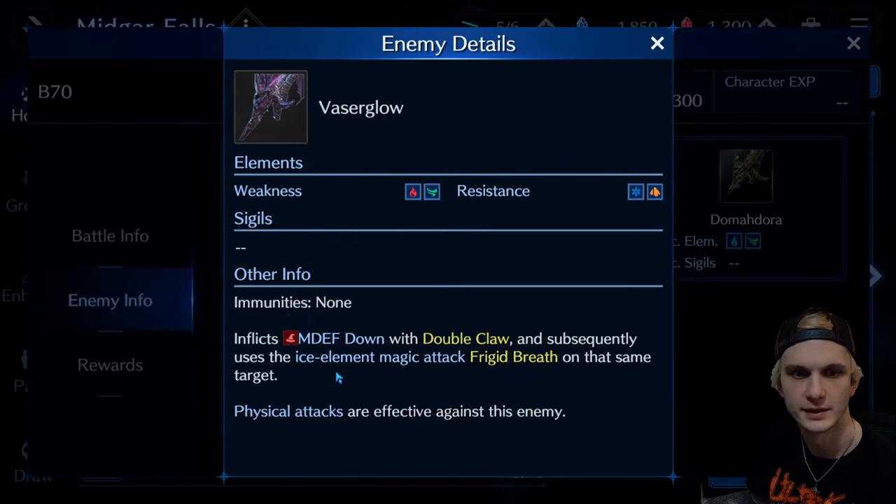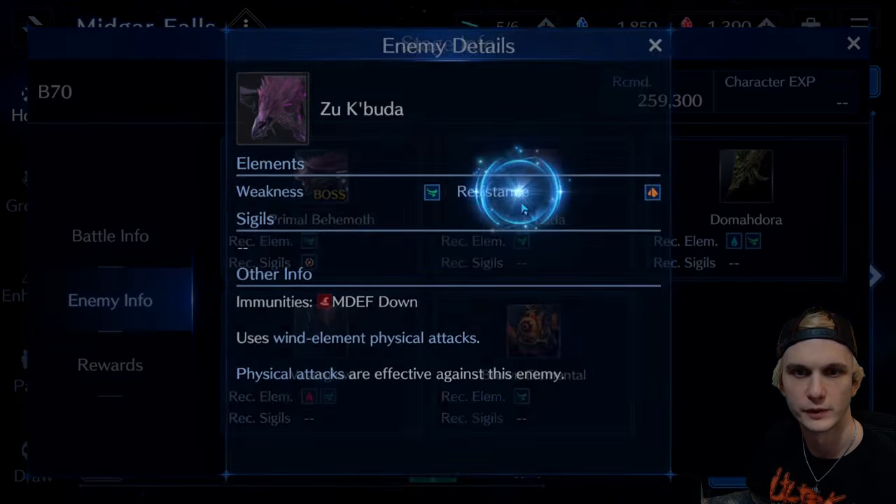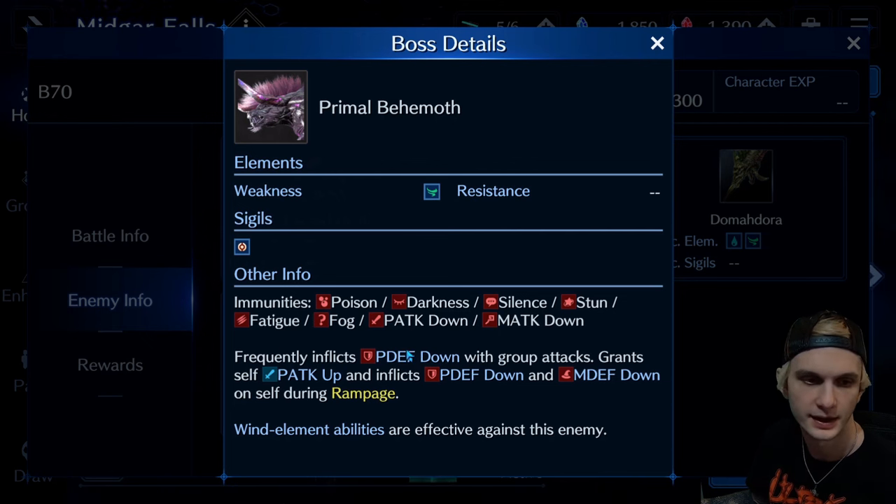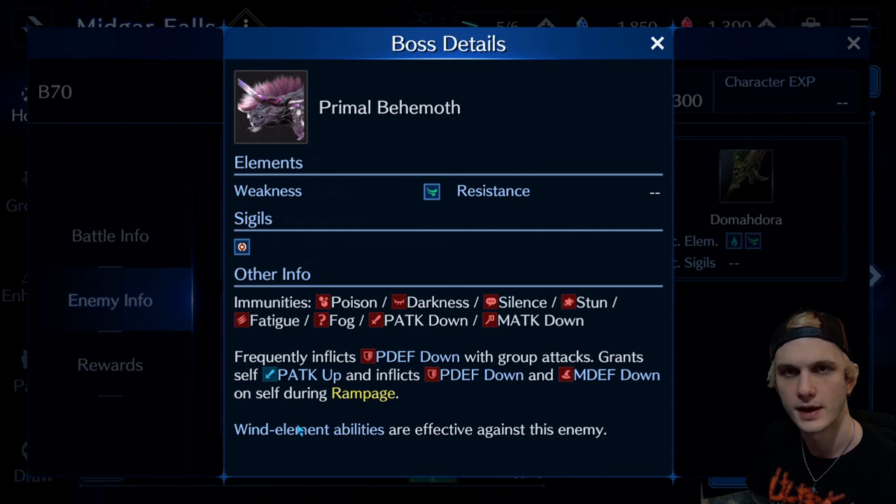And then you go for the other one of these before you move on to this guy. The main reason I wanted to come here is because of Primal Behemoth. As you can see, he is immune to many things, but he is not immune to physical or magic defense down — hence Barret using War Machine. He frequently uses physical defense down on our team and gives himself physical attack buffs, and you can't bring those physical attack buffs down. It doesn't mention whether physical or magic is more effective — I'm not actually certain. I thought physical was for a while, but I think they're just as effective, so I've got both on the team. And it does mention that wind element abilities are effective against this enemy — that's why we're using a lot of wind here.